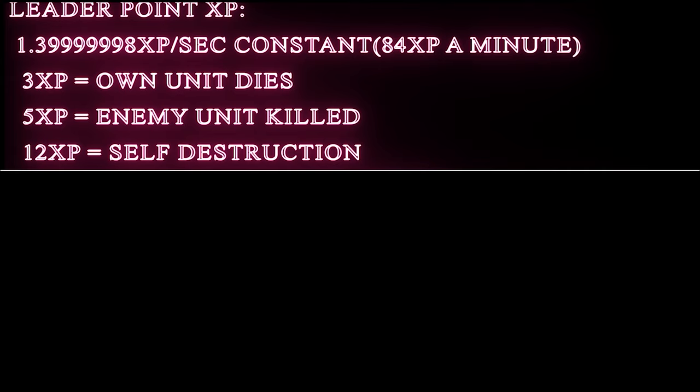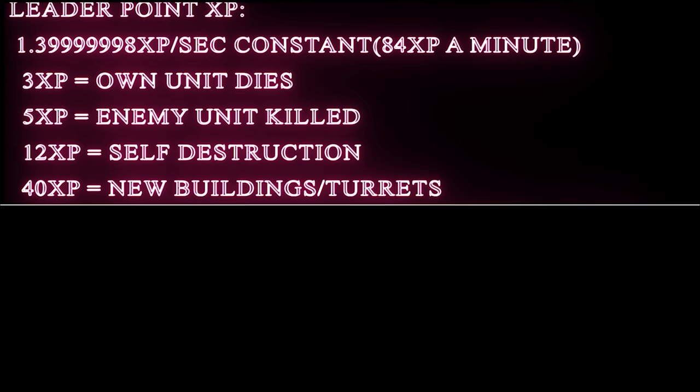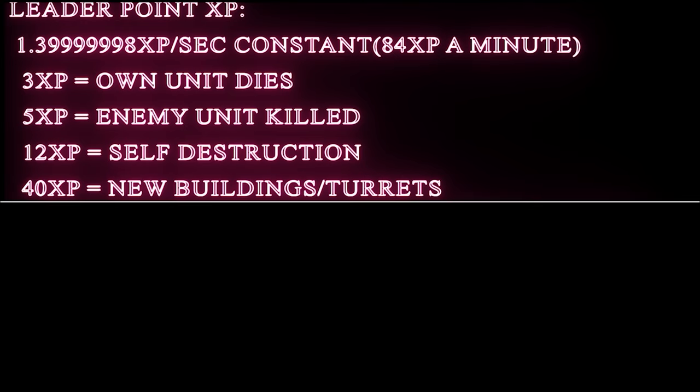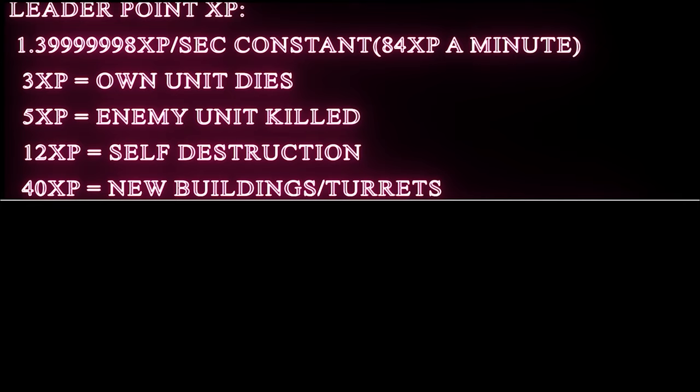You get 12 XP for self-destructing a building - a mini base, a pad, whatever. Next, every time you buy a building or turret you get 40 XP, but there's an important detail: this only works for the first 5 of every building and turret structure type. Your first 5 turrets get XP, but after that you won't get any more. The same goes for supply pads, generators, barracks, armories - every unique building type. You're essentially capped at 200 XP per building type.